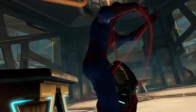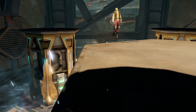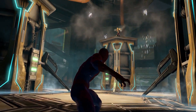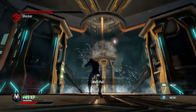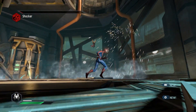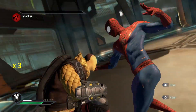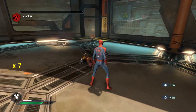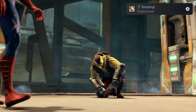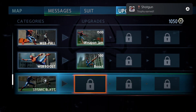The Shocker boss fight was not particularly challenging. There were a few stages: the first is a standard one-on-one fight, then after getting Shocker to half health he brings up pillars which we pull him down from, then it's back to fighting on the ground — rinse and repeat until his health is depleted. This rewards us with the Shocking trophy, and after the cutscene we also earn a trophy for unlocking the Seismic Blast ability.